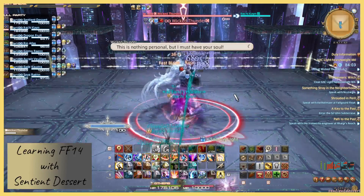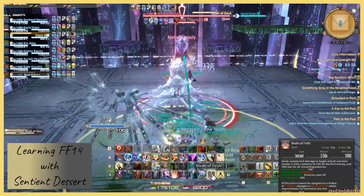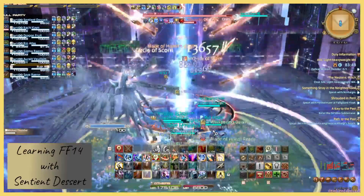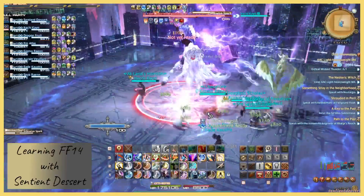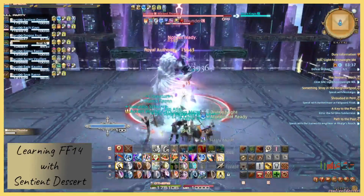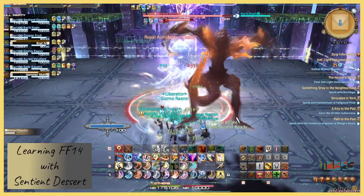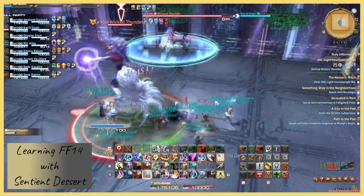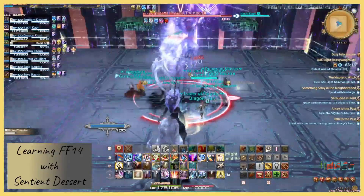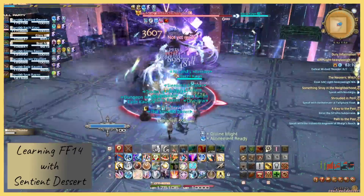This is nothing personal, but I must have your soul. Wrath of Zeus is going to be raid-wide damage. Sidewise Spark is going to attack everything on one side of her — you don't want to be on that side; it seems to have a delayed attack. Shadow Sabbath is going to clone that attack we just saw. Look at what direction the boss is facing in the clone — don't be standing on that side. Whoever side has the arm out is the side you don't want to be on.